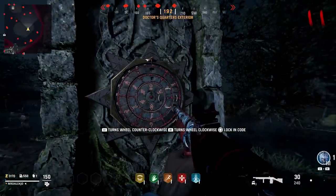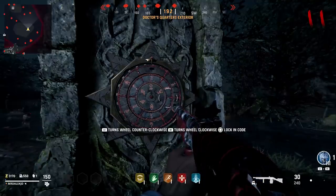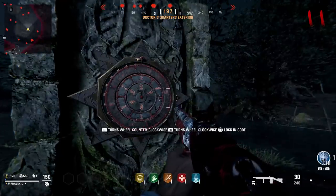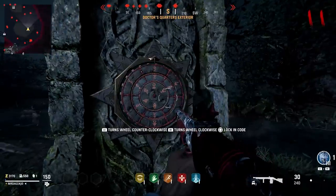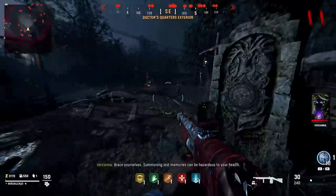If you're playing solo, when you interact with this the zombies will ignore you, so you can spend as much time as you want on this. The three symbols you've matched up are only ever going to appear on one of each of the circles, so you won't get any repeats — it should be super simple. If you've got it correct, the monolith should transform. If you've got it wrong, you can just keep trying as much as you want.